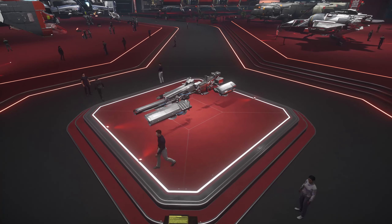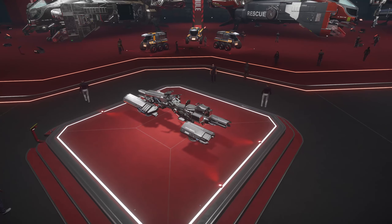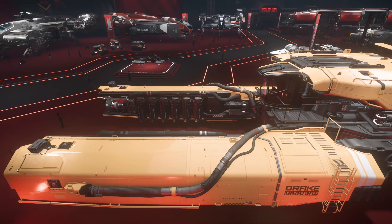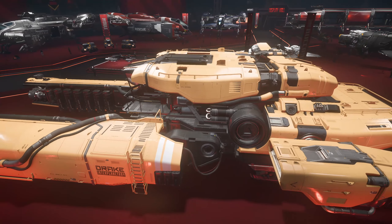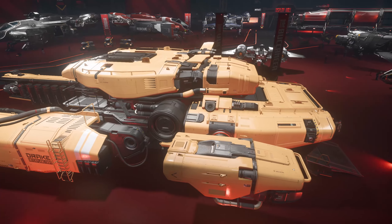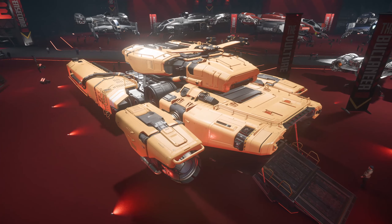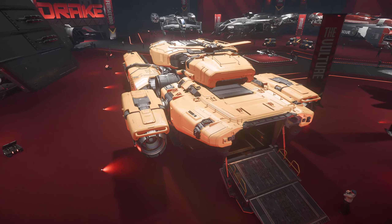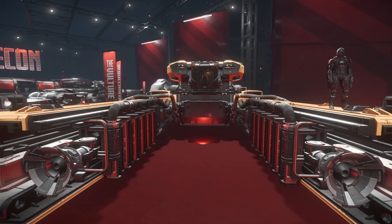In the centre of the room we have the Drake Dragonfly, a surprisingly tough little hoverbike with seats for two. The Drake Vulture is an amazingly useful ship — it's actually the career starter for the salvage career and can be a pretty good earner. It's not too expensive and you can basically use it as your own personal money printer. You have a couple of salvage beams on the front which can scrape the hulls of other ships and net you some recycled material composite, which you can sell for a profit.